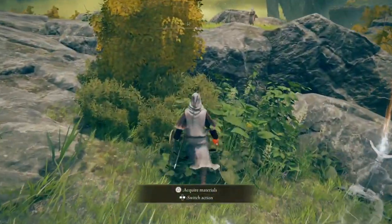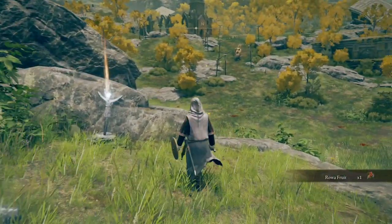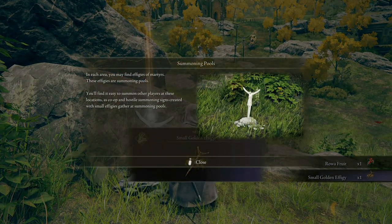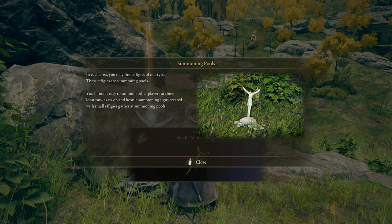Acquire materials — yes please. In each area you may find effigies of martyrs — these effigies are summoning pools, making it easy to summon other players at these locations for co-op. Hostile summoning signs created with small effigies gather at summoning pools.